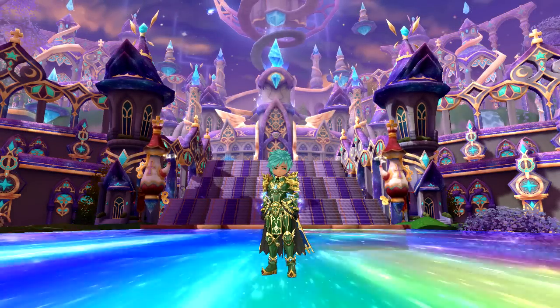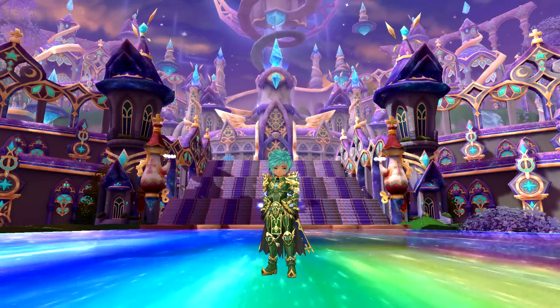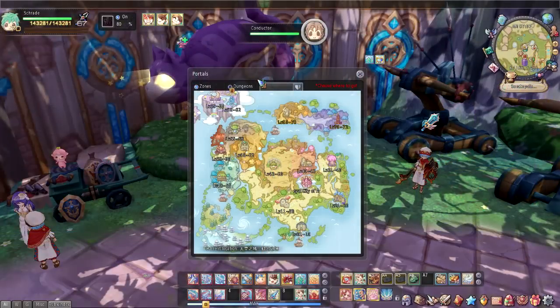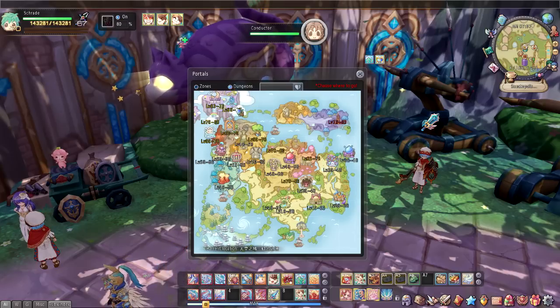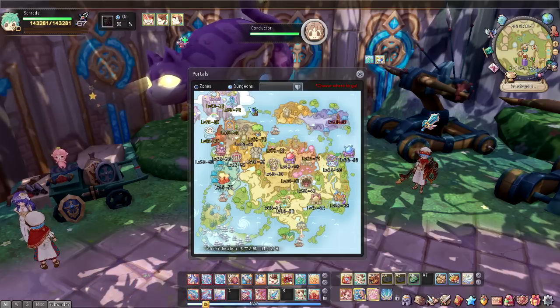Hello guys, Shred here and this is just a really short video for the recent patch implemented. Starting off with the addition of the new map Sanctopolis, which is actually divided into two maps, Prismatic and Costellasia, where you'll find more quests and two new dungeons, which are accessible at level 63 and 68.